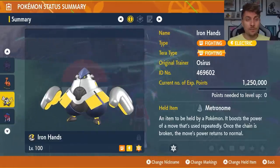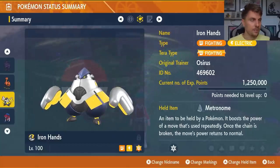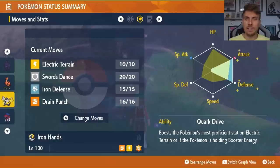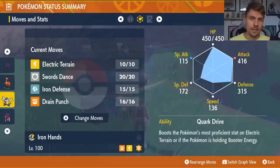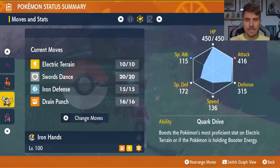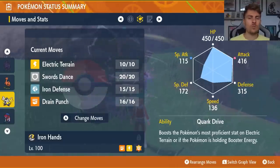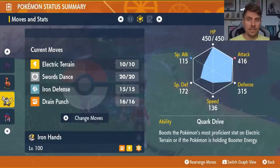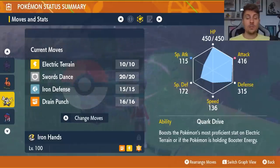Next up is Iron Hands — a very good option going into this raid. It has the Metronome item, is level 100, with Fighting terror typing. The moveset is Electric Terrain, Swords Dance, Iron Defense, and Drain Punch, with the Quark Drive ability and 252 Attack, 252 Defense, and Adamant Nature. Iron Hands does appreciate Intimidate support but doesn't necessarily need it. The idea was originally to run Belly Drum, but you're rarely in a position with enough HP after setting up Iron Defenses to use it. With Swords Dance, once you have three Iron Defenses up, you take very little damage and can boost offense quickly.